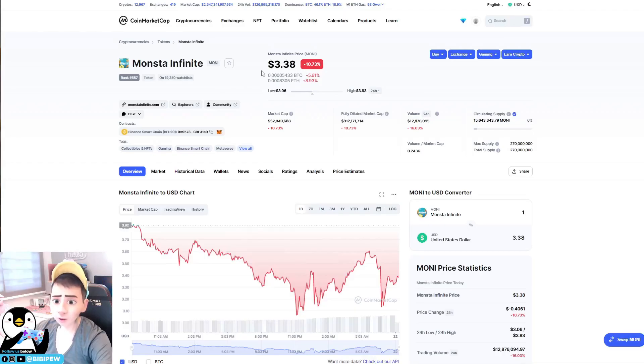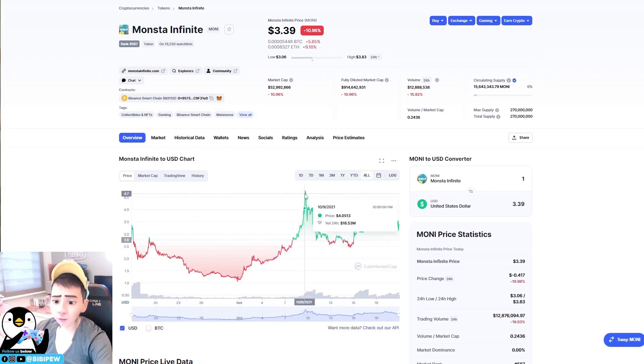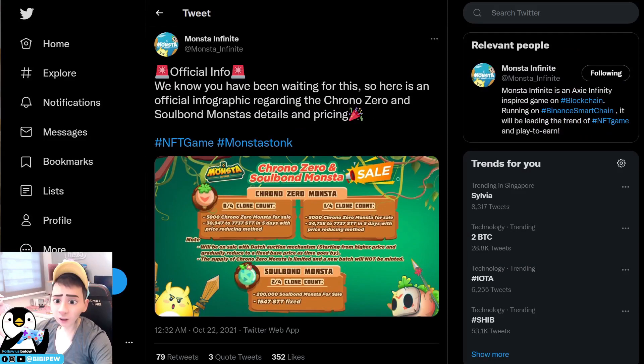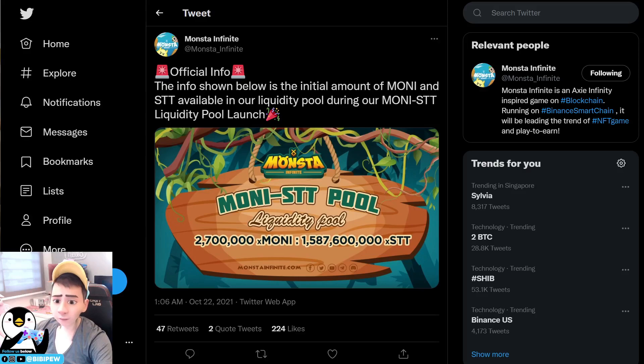Currently there is a total of 750 Money tokens. The Money token is currently at $3.30. I'm not sure when the marketplace price will go back up to our all-time high of $5. You can go to the Twitter page for more announcements. They will be launching the liquidity pool today — the Money and STT liquidity pool launch — so you will be able to stake or exchange your Money tokens into STT tokens to purchase monsters on the marketplace.